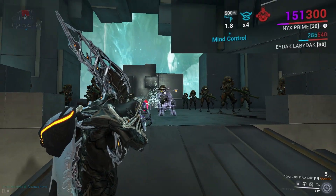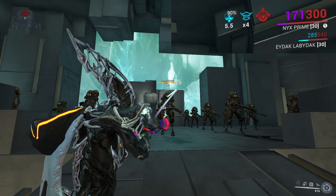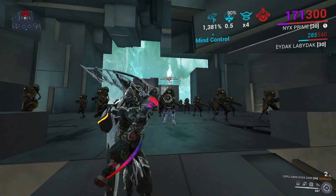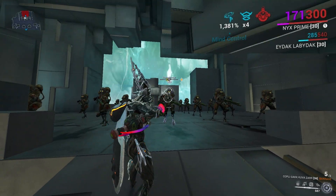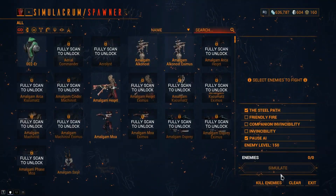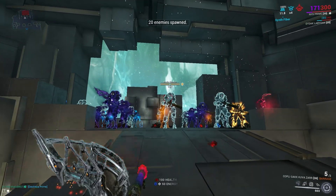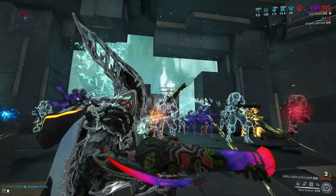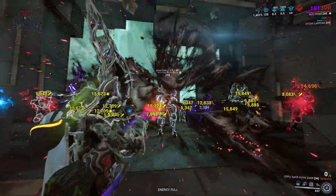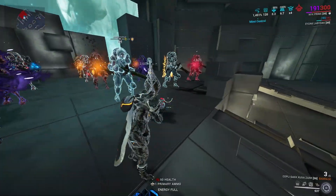She targets an enemy and makes them susceptible to damage and controls them. In this time window, deal as much damage as you can to this particular target, as they have a damage multiplier. On your weapon, build as much raw damage as possible and focus on crits, critical damage, and base damage. You can benefit from the Mind Control target's buffs and debuffs — for example, you can Mind Control Eximus units and ancient healers, and get benefits from their aura and their damage to other enemies.